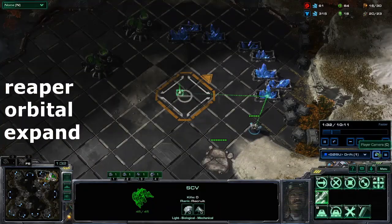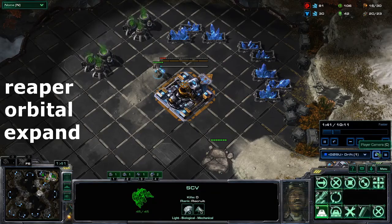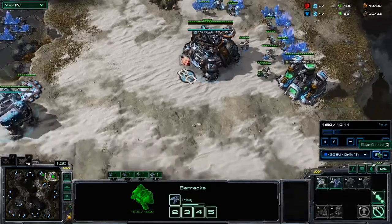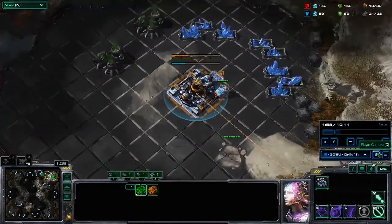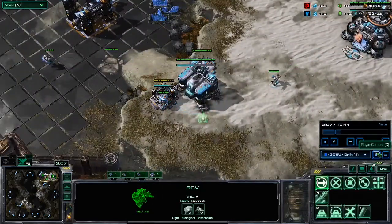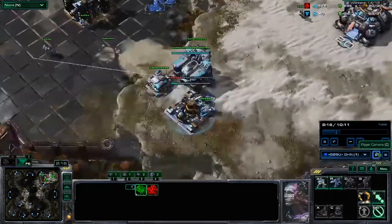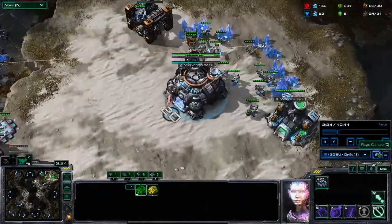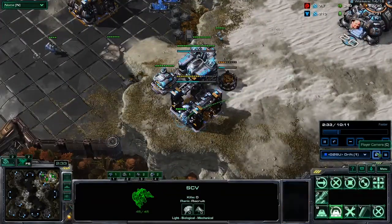Next we're going to pull an SCV after we've made our natural base, right around 139 to 141 depending on how well you work your split. We're going to pull an SCV and it's going to build a depot for us. Next, rally your SCV that comes out of the orbital to make a factory. Sometimes you can even pull from your mineral patch — you'll get there sometimes just a little bit after you have 150 if you rally it this way, but it's not a big deal. Refinery reactor. Don't forget to fill up your gas geyser.